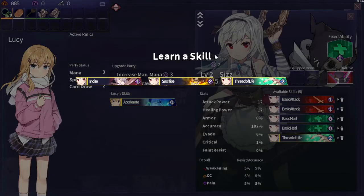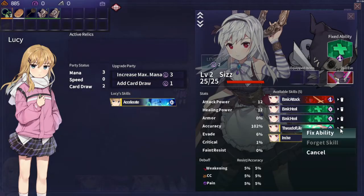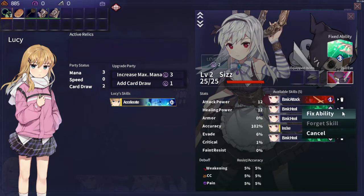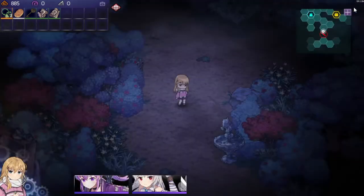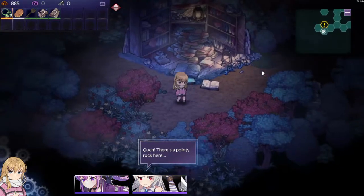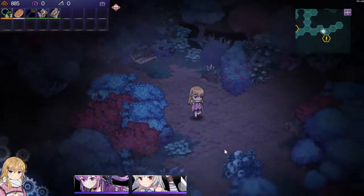Thread of life is great. And in Sizz. Let's fix Thread of Life. Actually no, let's not do that. It's a bit too much. We should have probably taken Eve Guard, but I kind of wanted an AOE heal, so I didn't do that.